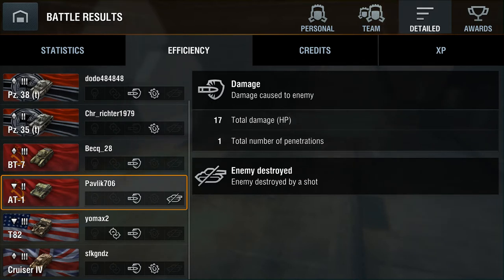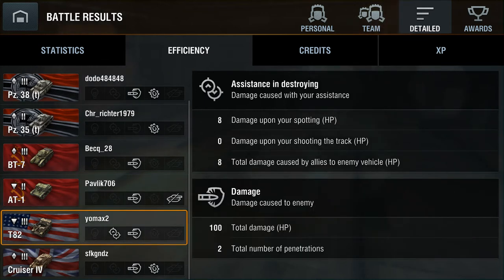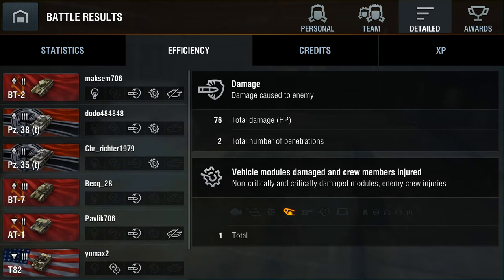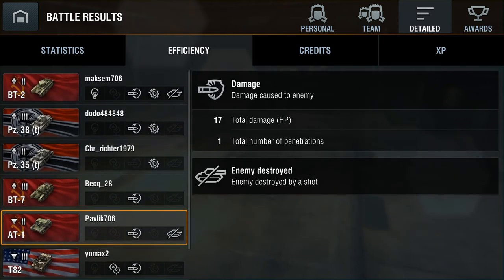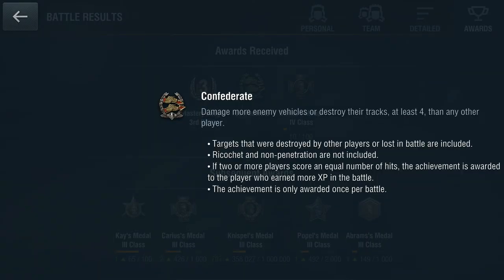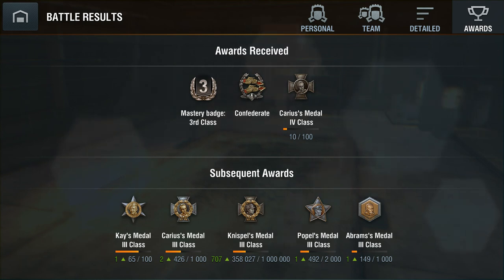One model. 82 damage. 17-8 damage with spotting — that's because another tank spotted and made 100 damage. 76 damage, great, and one model. I destroyed that tank — the AT-1 and the BT-2. Military batch, 3rd class, Karis Metal, and Confederate — damaged more enemy vehicles or destroyed their tier tanks, at least 4, than any other player. See you tomorrow, bye bye.